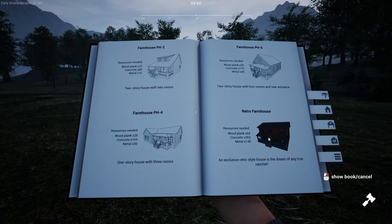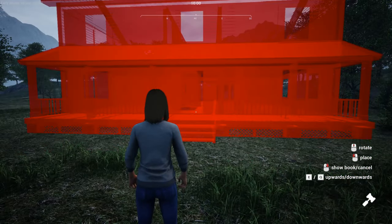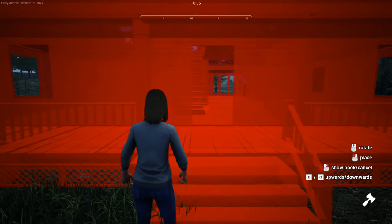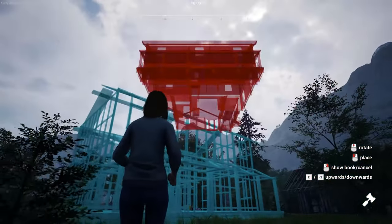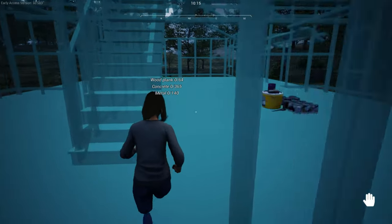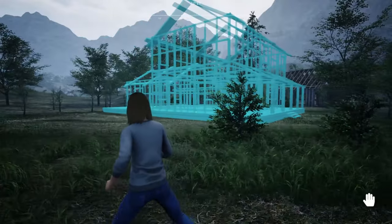I kind of like this one right here — oh god, that's big, that's massive. We'll put the building plan down. This is so hard to place. I wish it was like The Sims where you could zoom right out. Okay, we're placing it there — very odd place but it's going there, that'll be our house. It needs 365 concrete, 64 wooden planks, and 140 metal, plus paint. There's our house structure.